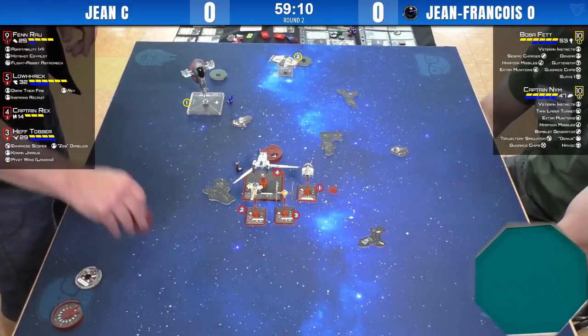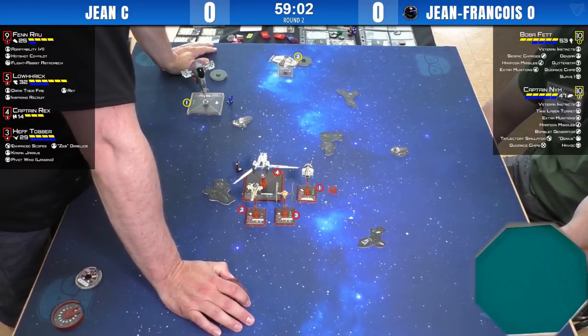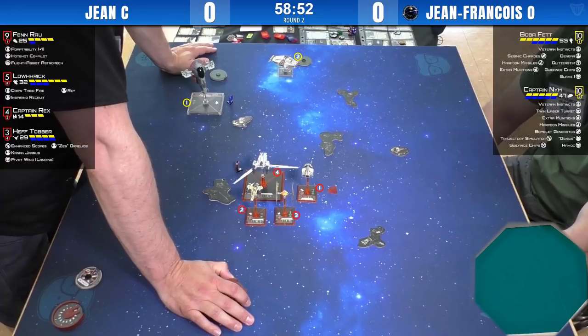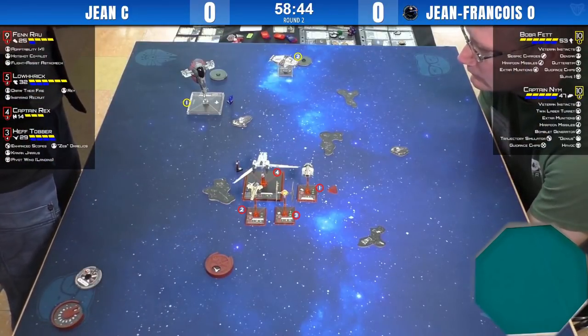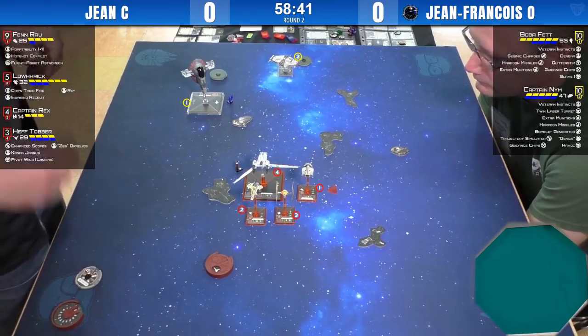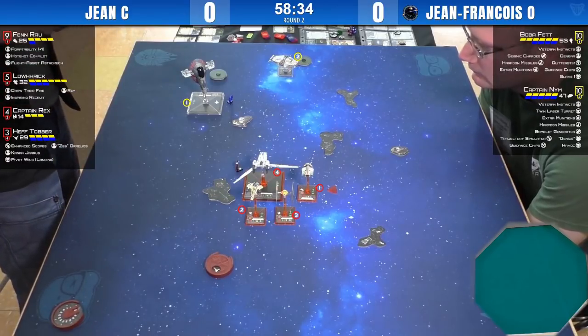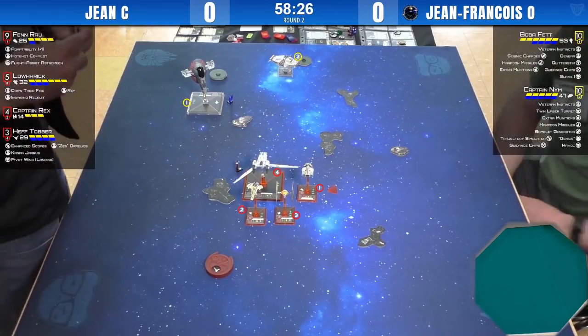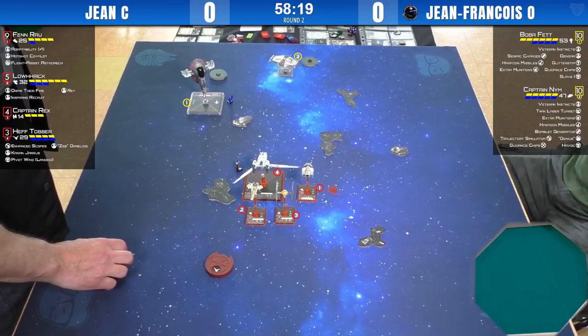He got close enough so he didn't take any damage. He's going to use his relative advantage in health pool to leverage those control elements. Now it's up to Jean-François to figure out how to get out of this without taking a lot of damage on either Boba or Nim. I think he should straight up disengage with Boba — do a three-bank away — and assume the rebels are going to move forward and left towards him or straight towards Nim.